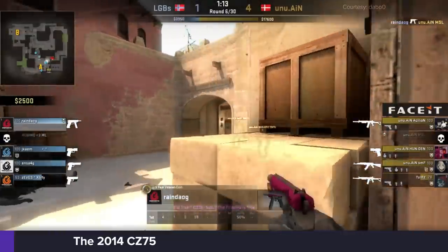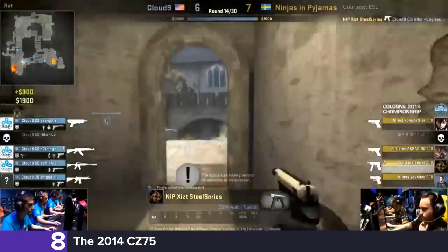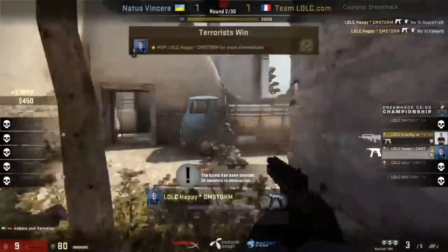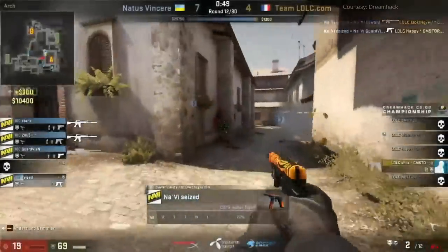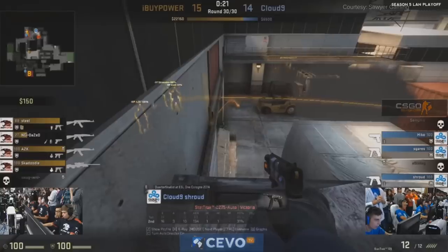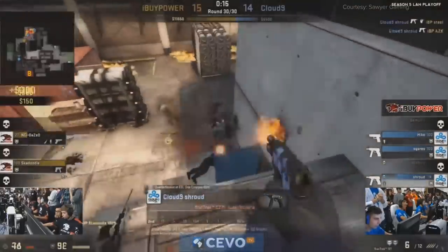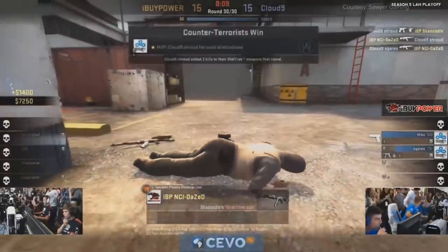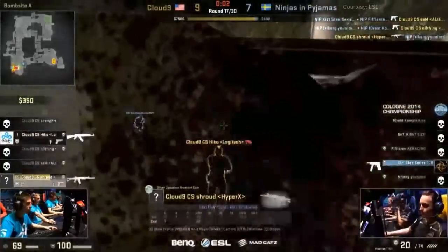Coming in at the number 8 spot is the 2014 iteration of the CZ-75. In the earlier days of CSGO, this gun had it all — maybe a little bit too much. You could pull it out in almost any situation. With incredible running accuracy, a high rate of fire, and incredible damage, this pistol made any eco a nightmare, all while costing just $500 with a $300 kill reward. If there was any gun that could get you back into the game in a single round, this was probably it.